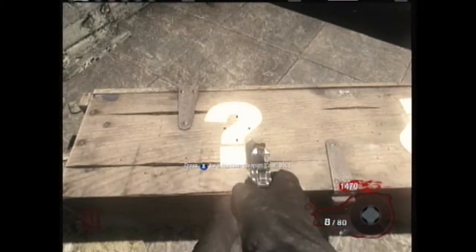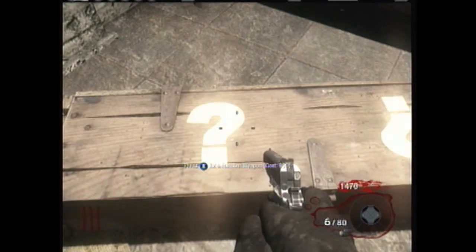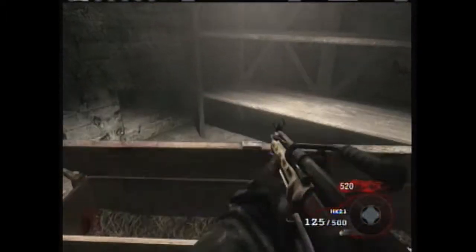Hey YouTube, this is the good weapon glitch. So you go over to the mystery box and you buy a weapon as soon as the thing's gold. Not when it's white — gold. Make sure it is on gold.